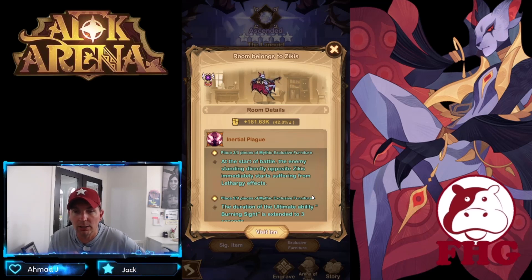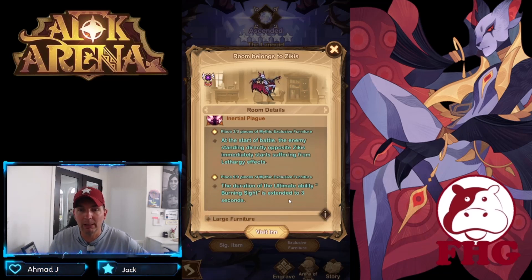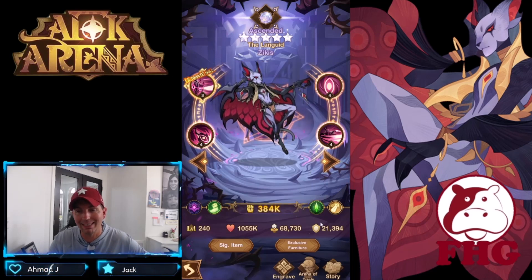Let's check out the furniture. At the start of battle, the enemy directly opposing Zycus immediately starts with the Lethargy mark — so you don't even need two marks to begin. Also, the duration of the ultimate ability Burning Sight is extended to three seconds instead of two seconds. I can see the furniture being a requirement for him as well. Very cool hero overall.